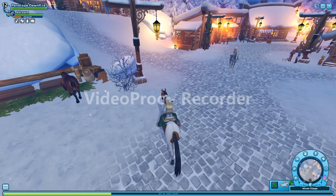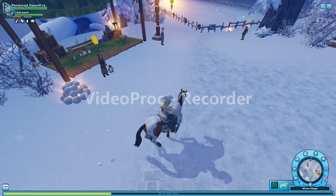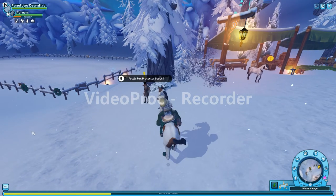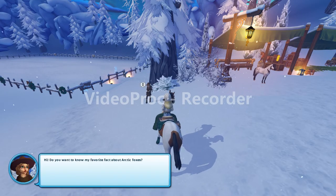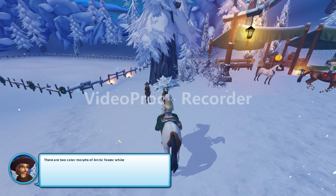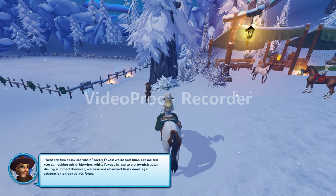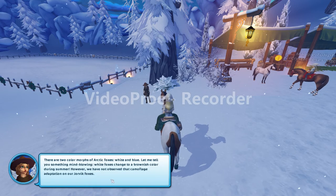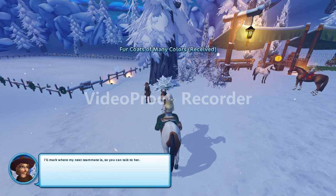Someone still talking to me in the background! Someone has a quest for us — I don't get many quests. The NPC says there are two color morphs of arctic foxes: white and blue. White foxes change to a brownish color during summer, however we have not observed that camouflage adaptation in the Jorvik foxes. Learn about arctic foxes — sure, this sounds fun!